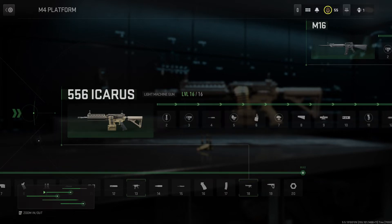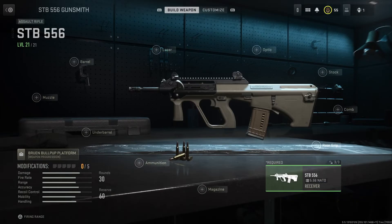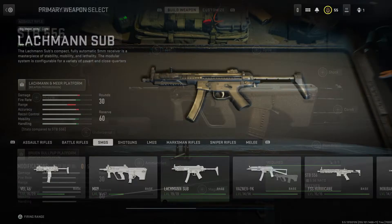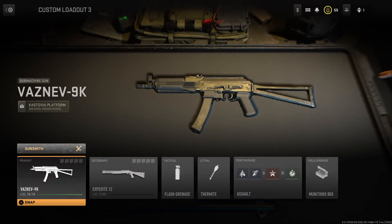We have the 556 Icarus — this is part of the M4 family. Good aim down sights, good TTK, all around a good LMG, I recommend this a lot. We also have the STB 556, better known as the Aug from the last Modern Warfare. This is a very good gun as well — good ADS, good TTK.